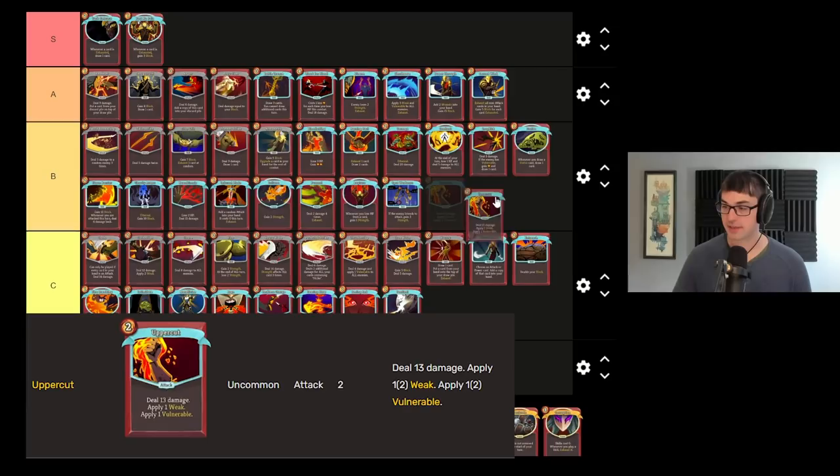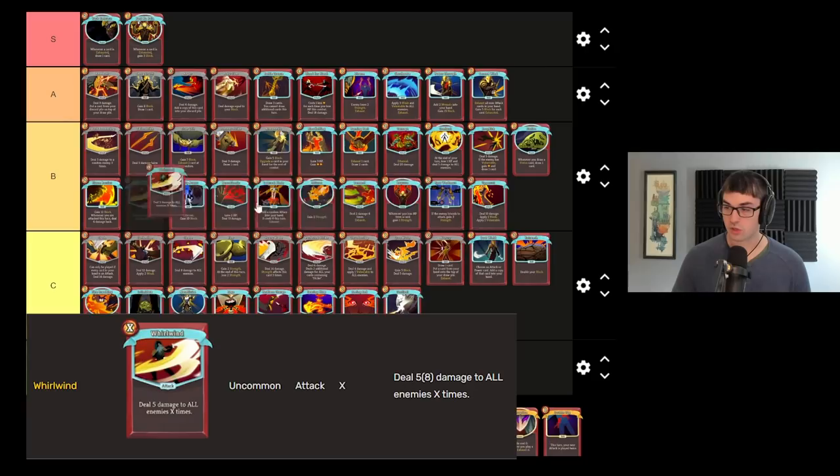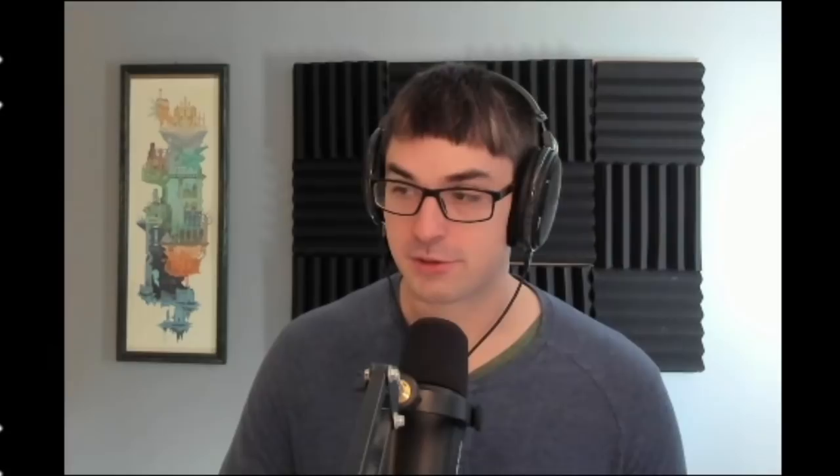Uppercut is a pretty good Weak and Vuln card — I'll also put this one in B tier. Nice and reusable, but without an upgrade especially, it's just not very much of either debuff. Pretty good damage too. Whirlwind is one of the better AoE cards on Ironclad — scales really well with strength. If you can get a lot of energy it's pretty beautiful, but it's a little inefficient if you don't have any strength, and particularly if you don't upgrade it. Whirlwind really needs the upgrade and is fantastic if you're trying to go fast. I'll also put this in B tier.